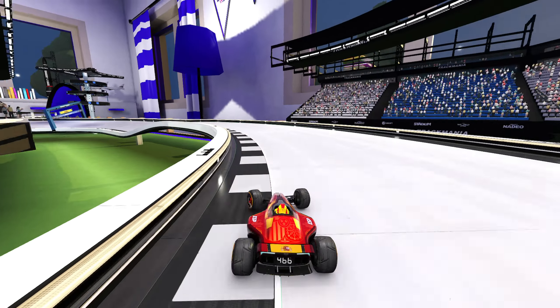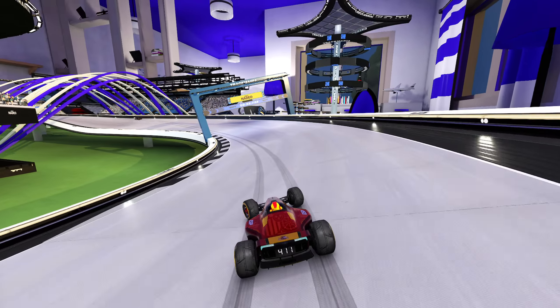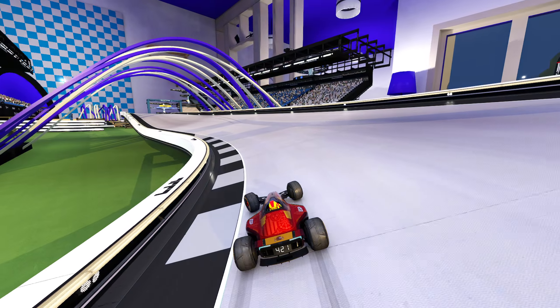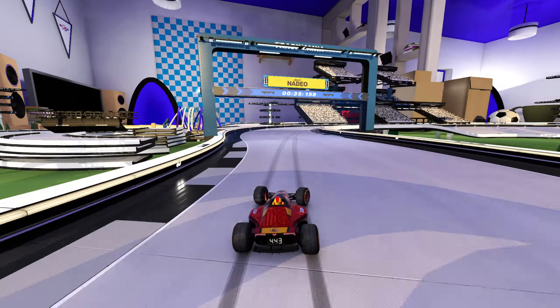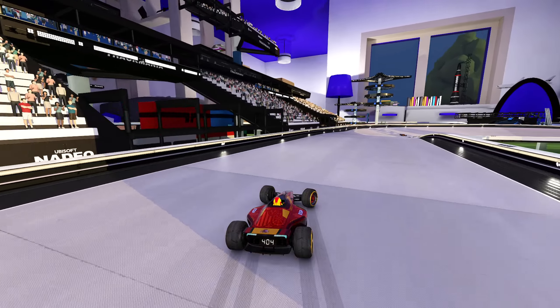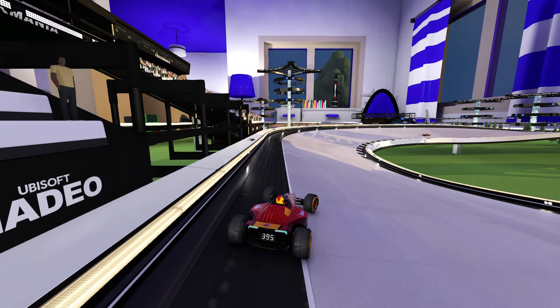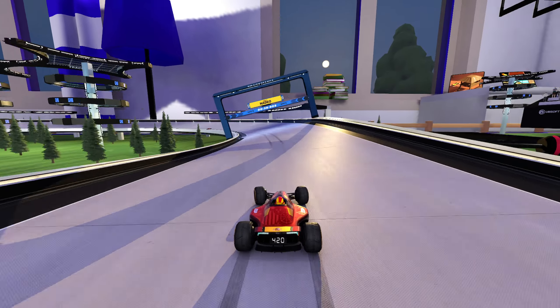The beginning of the second lap is pretty similar to the first. However, your speed is so much higher, so it's going to make all these turns more difficult and make it easy to hit the walls. The main difference on the second lap is this turn right here, where the world record is going to drift the entire thing — on the first lap they just had to do a small release. But again, because of that speed, we have to take a different approach.